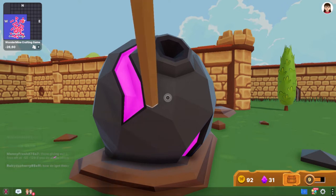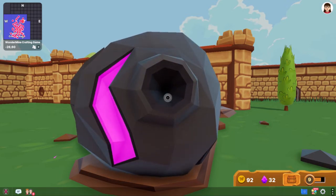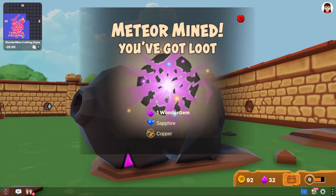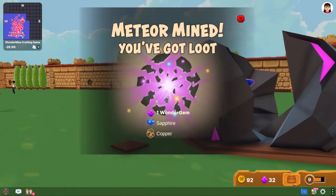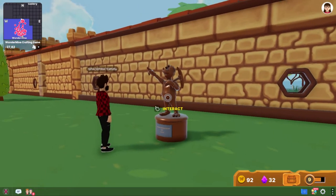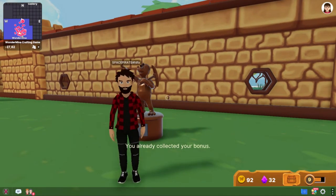Let me see what I get in this one. The more you upgrade your pickaxe, the greater you increase your chance for better loot. Also, when you wear things it increases your chances. You can collect from that statue once — I already collected it on the first day. You get 100 Wonder Coins from that statue.